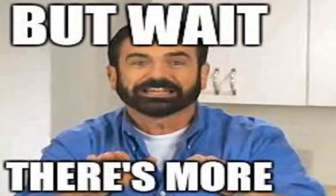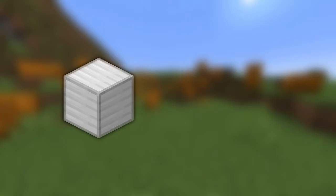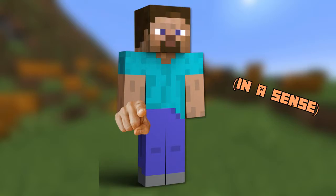Carved pumpkins — golem summoning. Whether you are summoning an iron or a snow golem, apart from iron or snow blocks, you need either a carved pumpkin or a jack-o'-lantern. This means that what gives life to these mobs is the pumpkin itself — not you in a sense, and not even the materials.